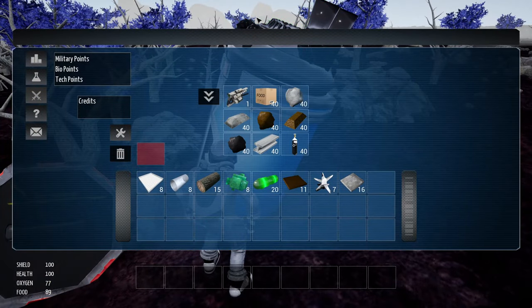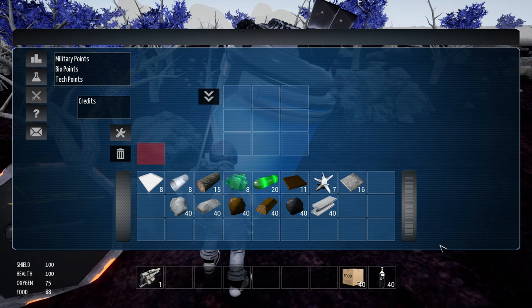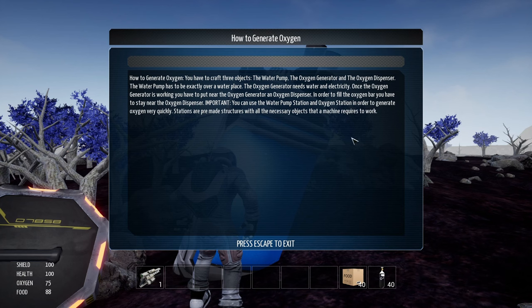Let's click on this guy and hit F. Got a bunch of stuff here. They told us to take the laser drill and put it on our hot bar — takes two clicks. I'm going to take the oxygen and pop that on here too. And take these boxes of food and put those down. It's the G key to use food and to use oxygen.